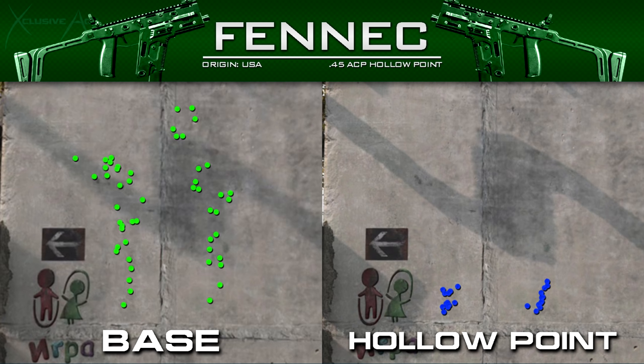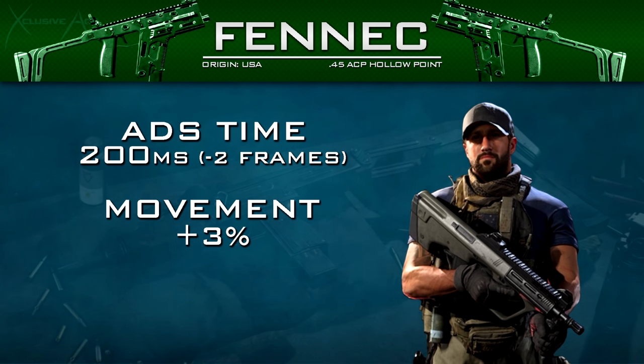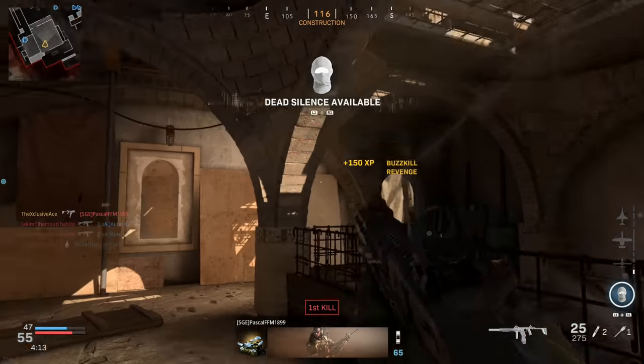While the hollow point rounds seem excellent for longer range, one major downside is a significant reduction to bullet velocity on a gun that already has very slow bullet velocity. It's not that great at hitting moving targets at longer ranges unless you stack with barrels that help bullet velocity. Other changes include: aim down sight time improved by 2 frames at 60fps to 200 milliseconds, overall movement speed improved by 3% to 100%, and reload time reduced to 1.89 seconds — still slow for the category, but noticeably faster than the base Fennec.